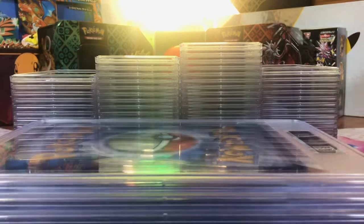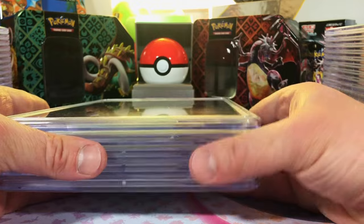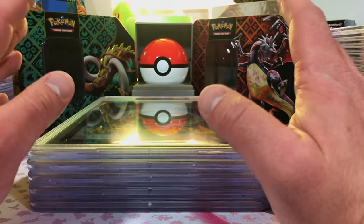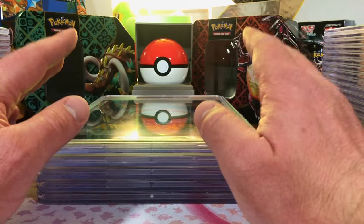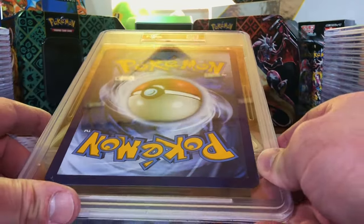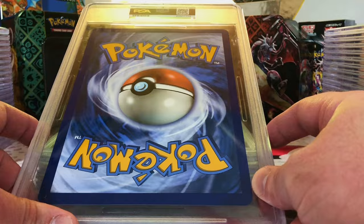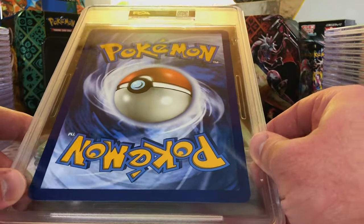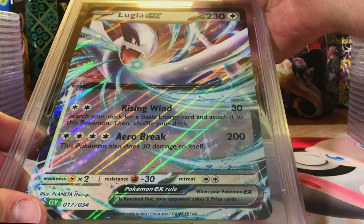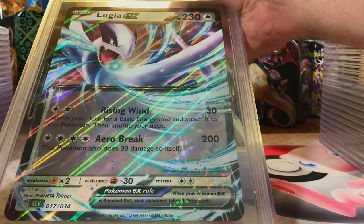Hey everybody, welcome back to the channel! We've got 65 cards and five jumbo cards. We're gonna start off with our jumbo cards here. I'm gonna try my best to get them in frame. This is super cool - I love the giant slabs. Lugia EX from the Combined Powers collection - we've actually got two of these.